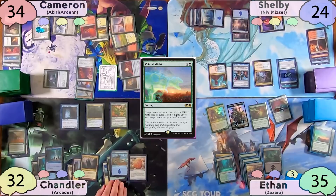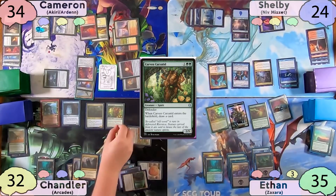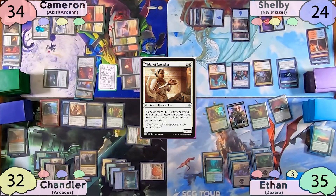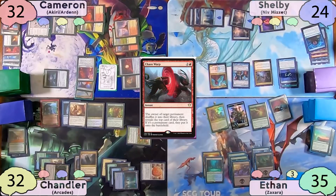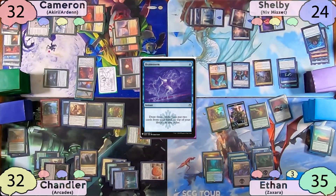Chandler plays an Island as land for turn, then taps for six to recast Arcades. He then taps his Overgrown Battlements for three to cast a Carven Caryatid, drawing two cards. He then casts a Vizier of Remedies, and everybody's a little worried because they know he's playing the Devoted Druid combo. But Chandler just passes. On his end step, Cameron taps for three, taking one to his Battlefield Forge, to Chaos Warp Shelby's Niv-Mizzet. Niv-Mizzet draws Shelby a card and pings Cameron for one. Shelby responds by Brainstorming, drawing yet another card and then three more, hitting Cameron's face three more times and then one to his 1/1 soldier.